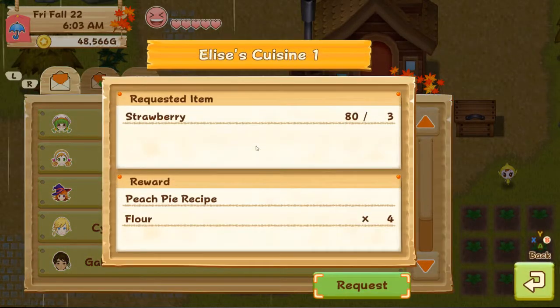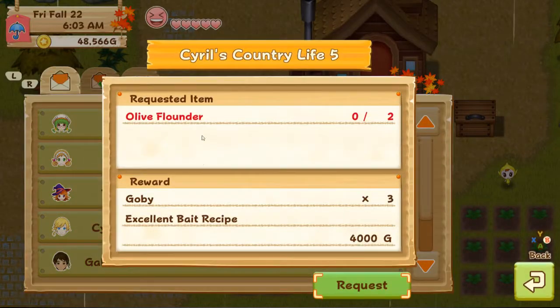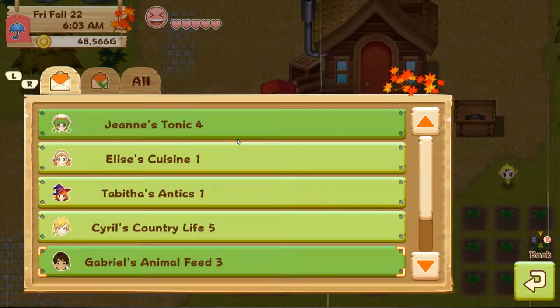Plant her wheat. Got strawberries to give her. Give her her glass. Olive flounder - I've got to catch that for him. Great animal feed.